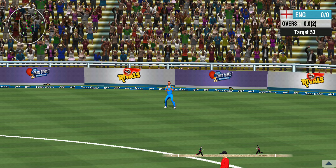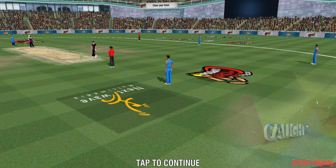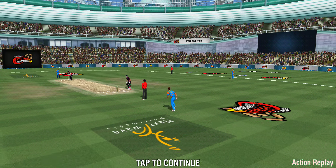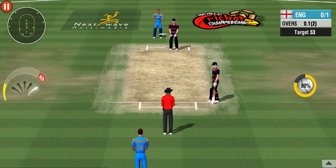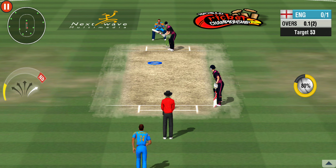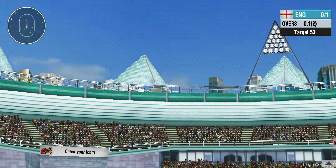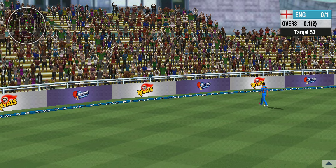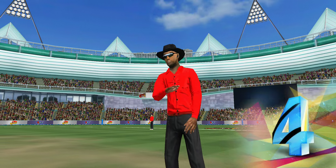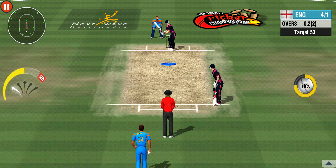He won't find that shot in any textbook. That's a well-judged catch by the fielder. A tail-ender is walking out to the middle — looks like they're onto a plan here. He looks to slog that one between long on and long off for more runs. There's no stopping that turf wrecker — four runs it is. What a cracking start, a boundary off his first encounter.